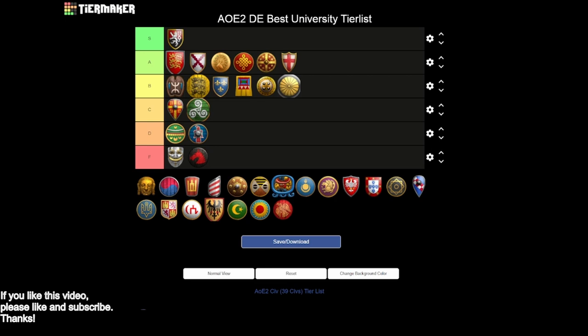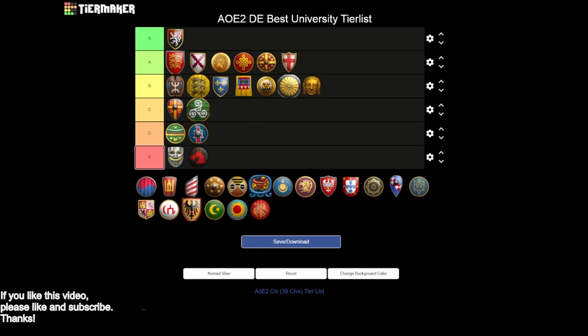Next up is the Khmer, and Khmer are going to keep us in B tier. You have siege engineers and architecture, which is really nice. Chemistry is getting you hand cannoneers, which is helpful, but no bombard tower and no bombard cannon. You're missing arrow slits as well. That's what puts Khmer from maybe A tier down to B tier — if you need to make towers, they're going to be a bit weaker because you lack arrow slits. Chemistry is really just giving you hand cannoneers; you're not getting bombard cannons. I think one push in any direction could put Khmer in the A tier, but unfortunately not going to happen.